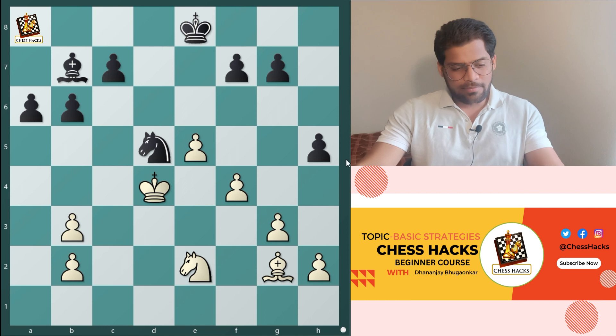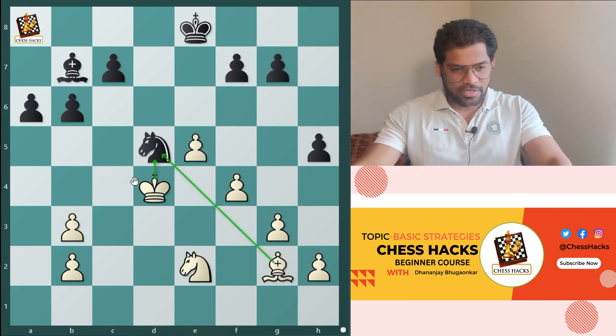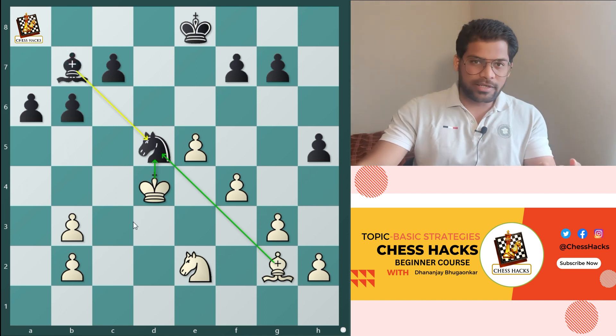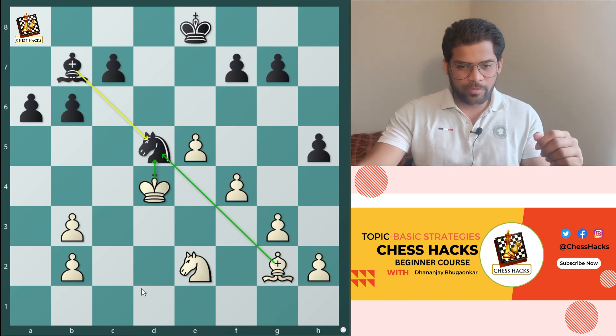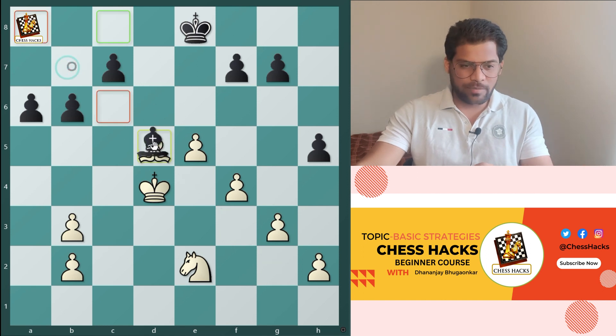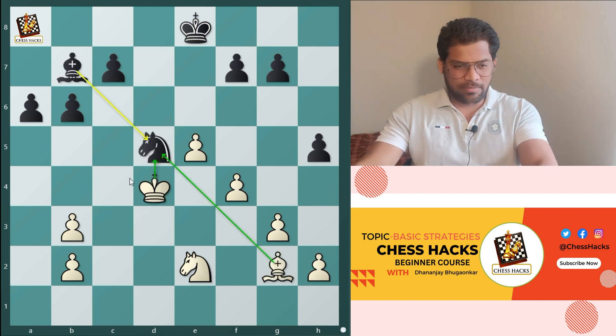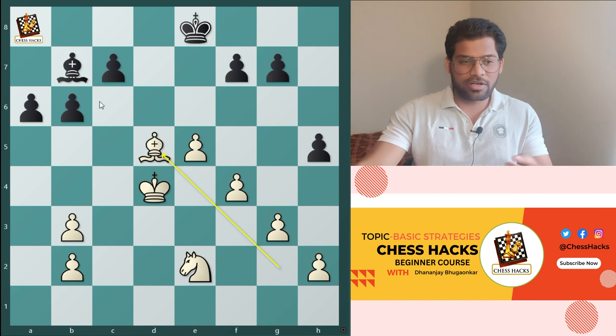Example 2. In this example, I am attacking the knight with the king as well as with the bishop, and there is only one defender — that is the bishop. So I am attacking with two pieces and there is only one defender. I can take the knight using bishop takes knight on d5 square. The opponent will recapture, and I again capture with king takes d5. So bishop takes d5, opponent recaptures bishop takes d5, then king takes d5.